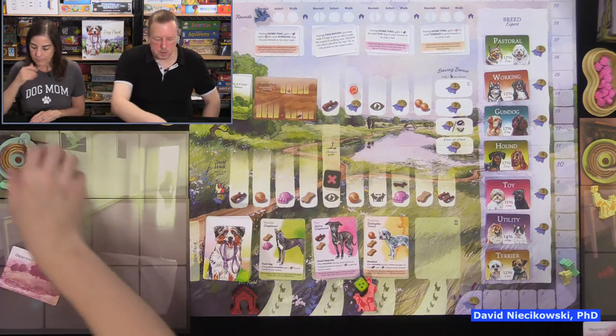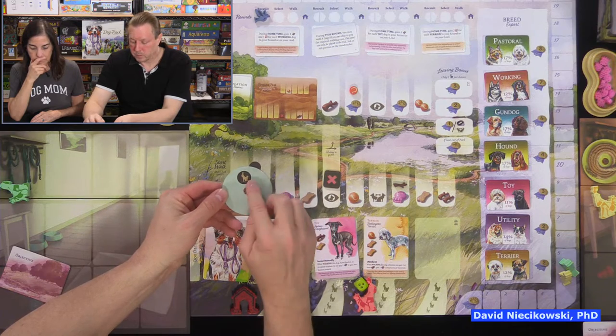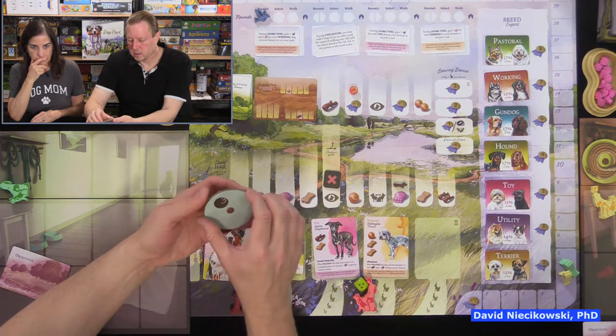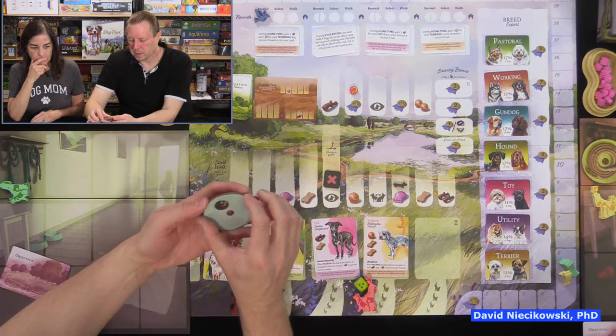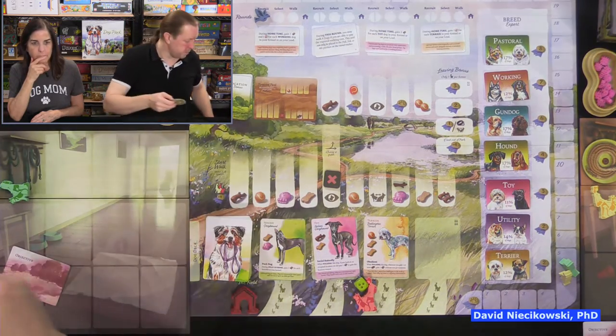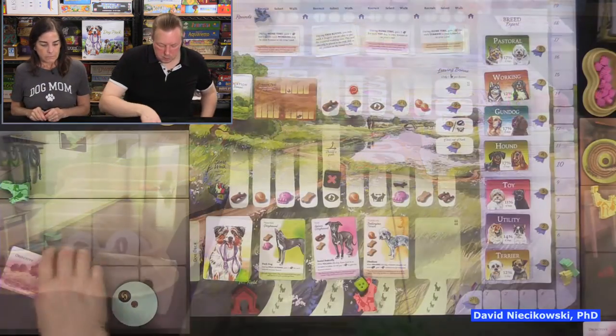We start with five reputation. We're going to be bidding using reputation, using these bid dials. You could bid up to five if you really want something, but you have to bid at least one — that's how bidding works.